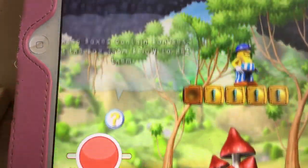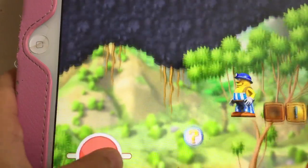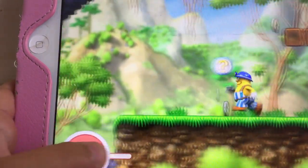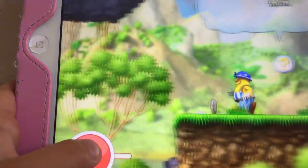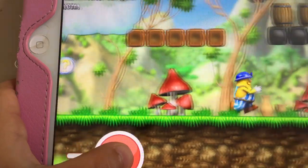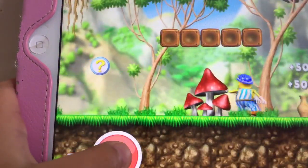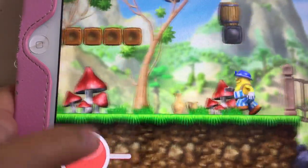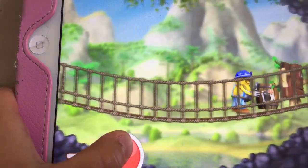You see these yellow things here? If you bump your head on them — it's the same as Mario, I think — you just bump your head on them and then they give you stuff. And the ones without bombs give you coins and hearts.